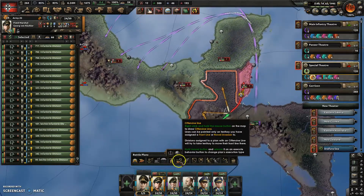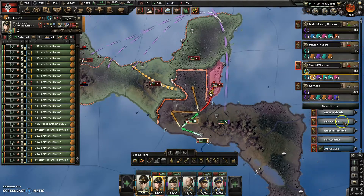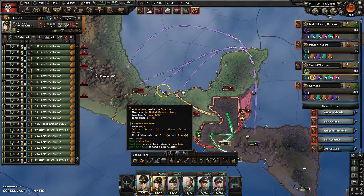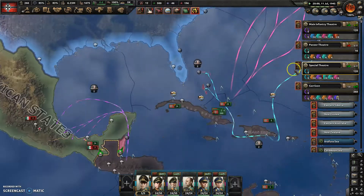Same plan: we're going to tie down the enemy units here, while at the same time the other army will land behind them. That way we can cut them off, circle, and destroy some units.